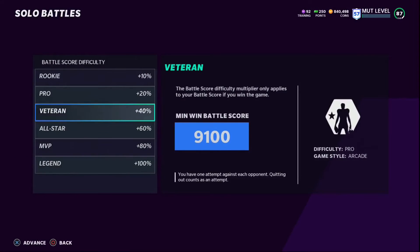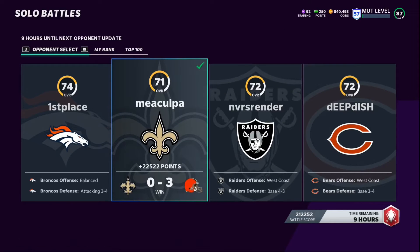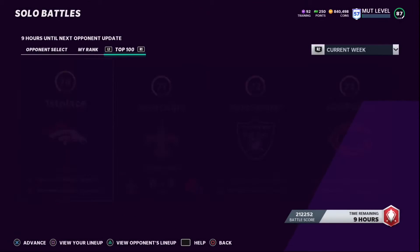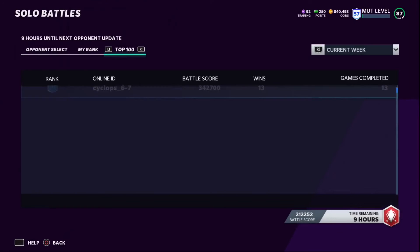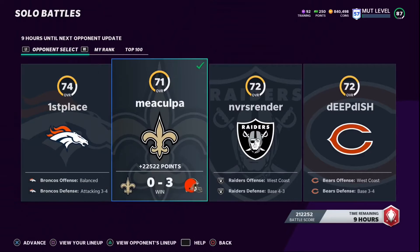So you're looking at about 80k from packs plus 44,500 coins — roughly 124,500 coins total for playing about nine to ten full games and winning them. You want to play on Legend difficulty. It doesn't matter if you score a lot; I won zero to three and got 22,500 points. You can chew the clock and win by a small margin, or score more to get higher rewards. Going for the top 100 is definitely worth it for the insane rewards.